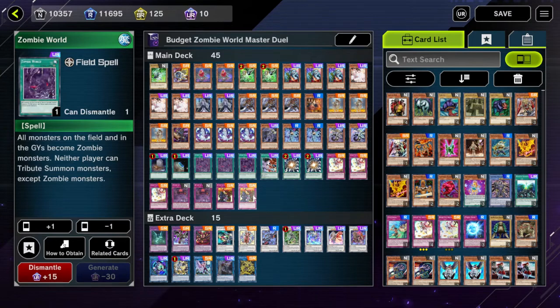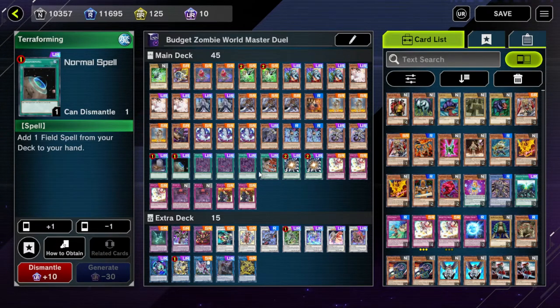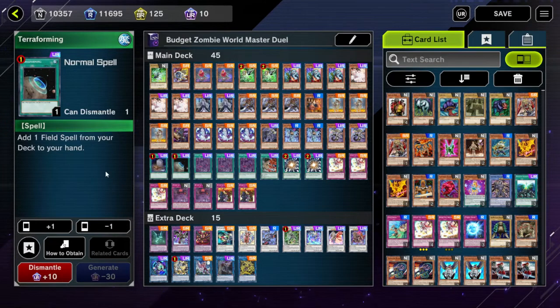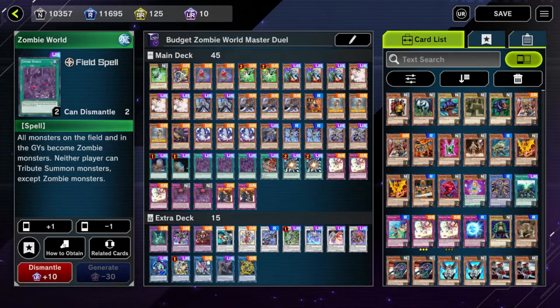This is mostly for any deck that wants to run Terraforming and another field spell, because you could Terraforming, have Chicken Game in hand, search Zombie World, activate Chicken Game, get your draw, Zombie World on top of Chicken Game — and you also test for the response. You'll be able to see if your opponent might have an Ash or Maxi, though it's a bit situational.